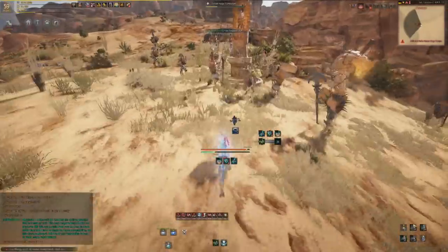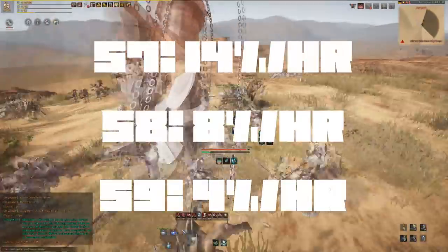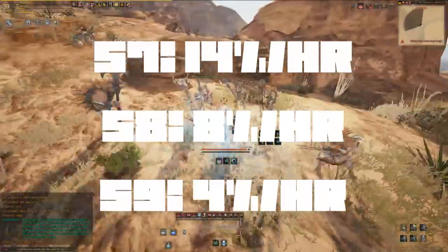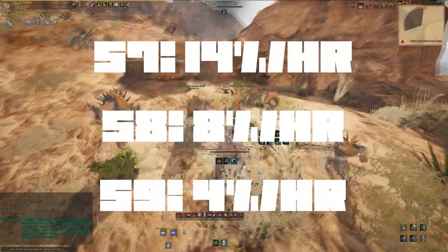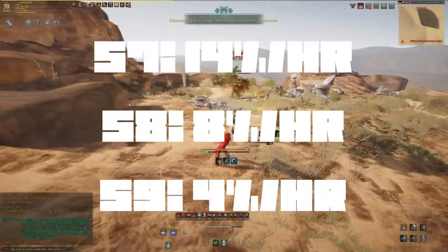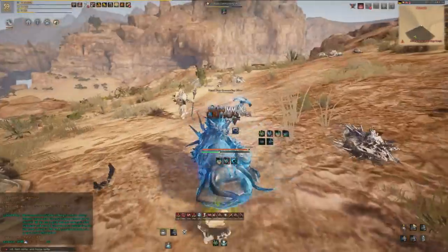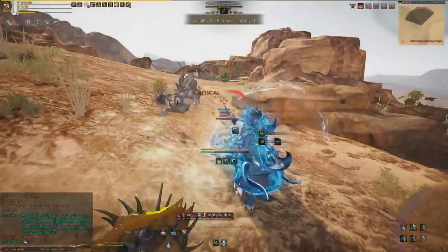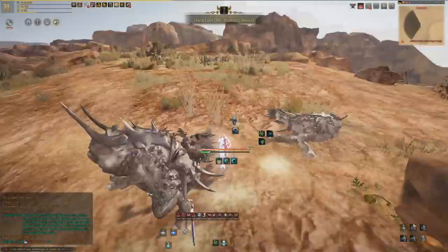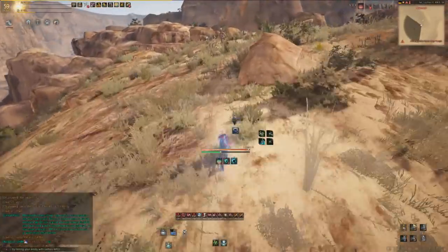At Nagas, I was able to make about 14 to 16 percent an hour at level 57, around 8 percent an hour at level 58, and now at level 59 it's closer to 4 percent an hour. As I got higher leveled I could clear faster, which offset some of the drop. Everyone gets new skills as they level up, which helps.